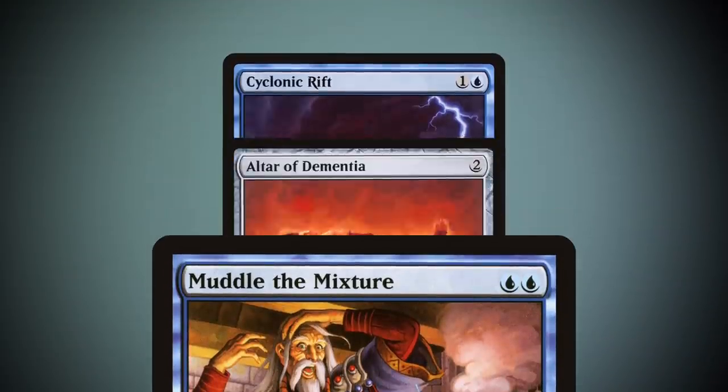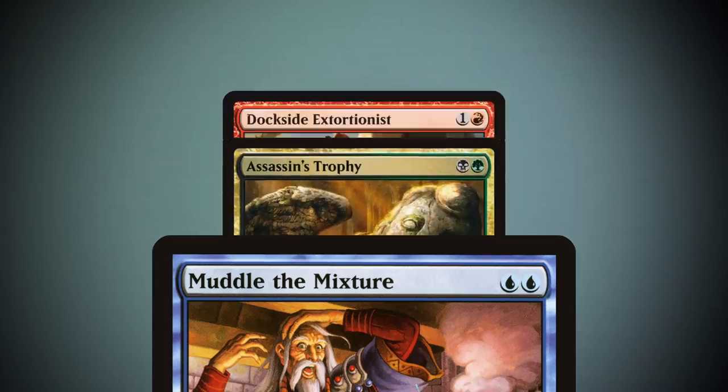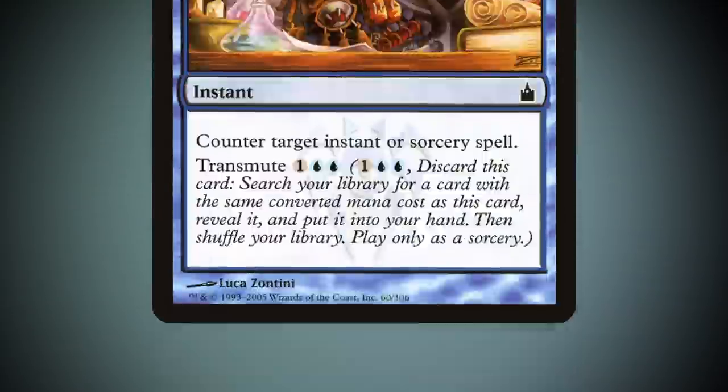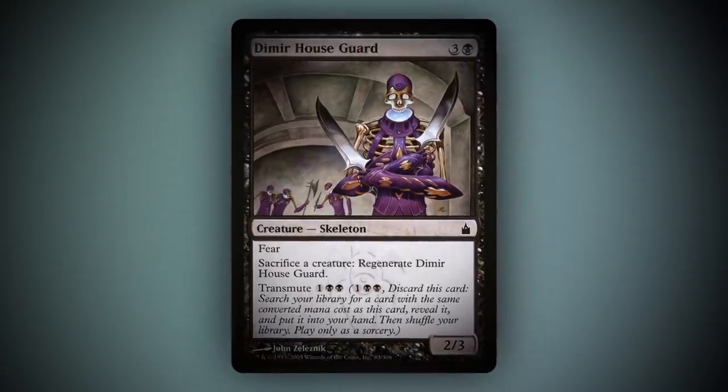And there are more than enough two mana spells you can grab in commander that you won't be short of targets. But there's one transmute card that I'd like to highlight in particular today, as I think it deserves to see more commander play. That card is Dimir House Guard.